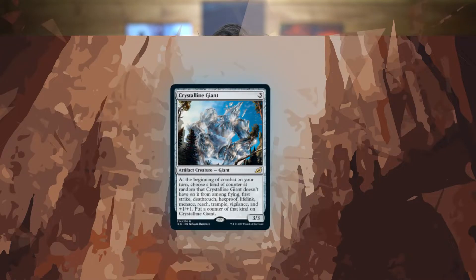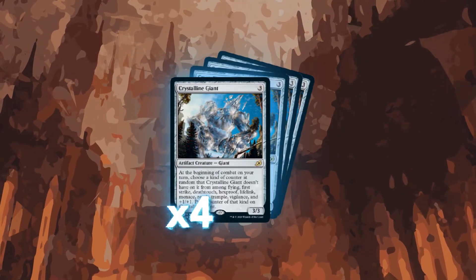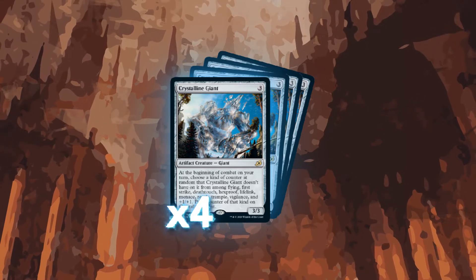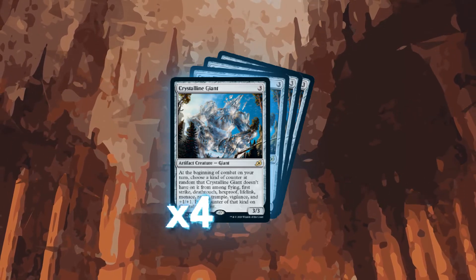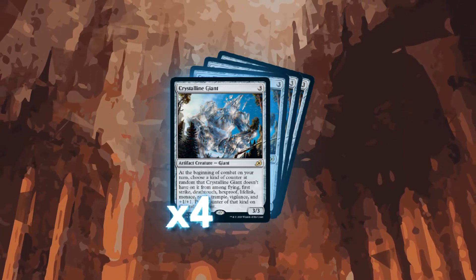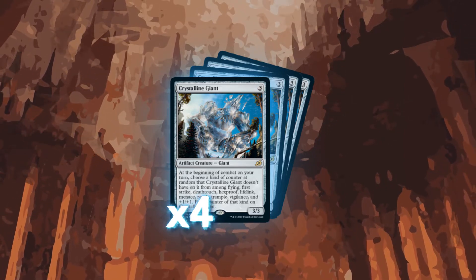We are also running a full playset of Crystalline Giant. Crystalline Giant is a three-mana artifact giant that allows us to put a random ability counter onto it every one of our combats. This can range from a +1/+1 counter, a lifelink counter, all the way up to a hexproof counter. If the giant dies, it'll just allow us to put these ability counters onto a huge army token later.